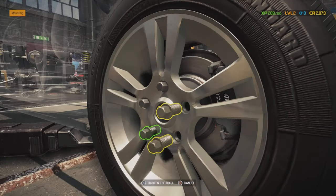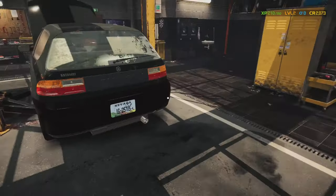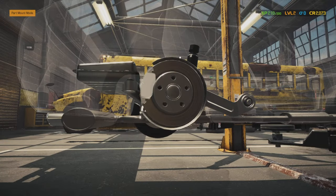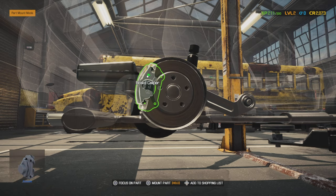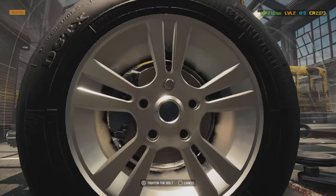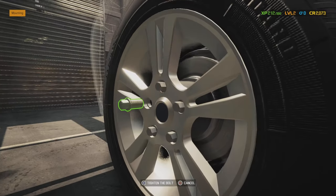I quite like this game — it's different. As you level up you can do more things like bodywork and paint work. The last brake pad goes in, and that's it — this job should be done. Then what we'll do is sell all the stuff we don't need and open that box.